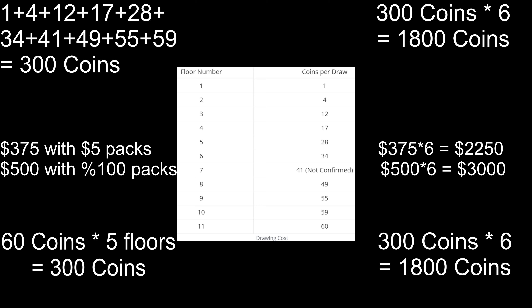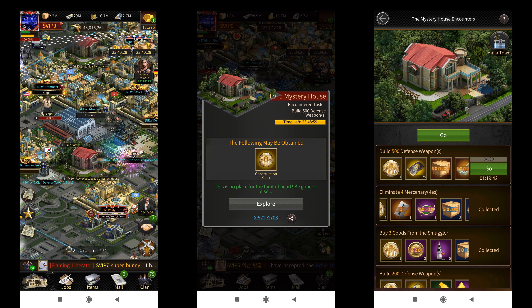However, you can also get a few drawing chips for free from the mystery house per day, which might help you reduce your cost a little. You can get up to 5 coins per day from the mystery house.